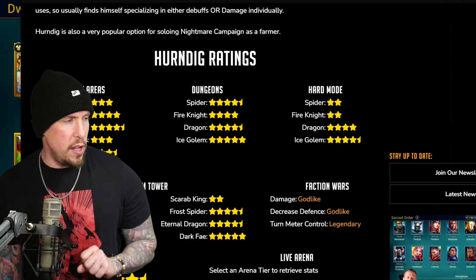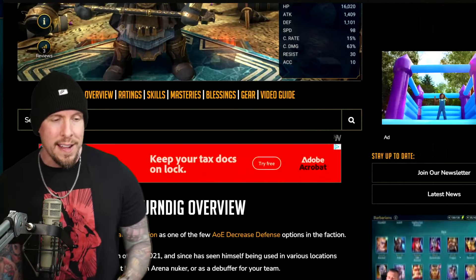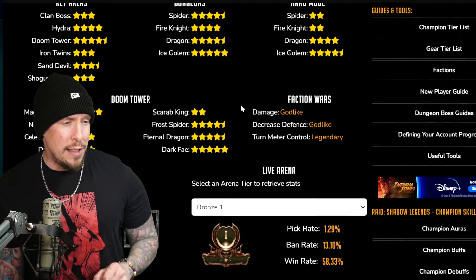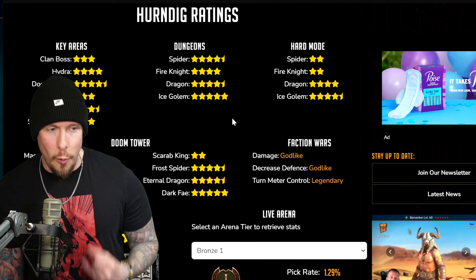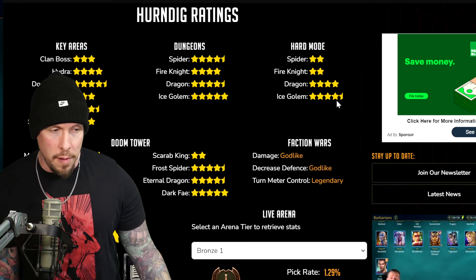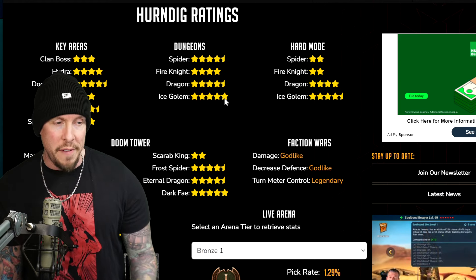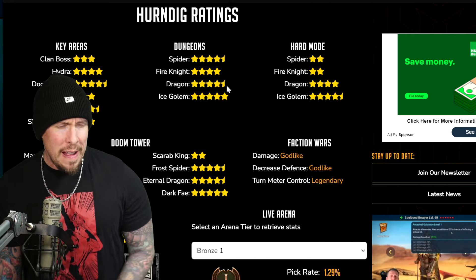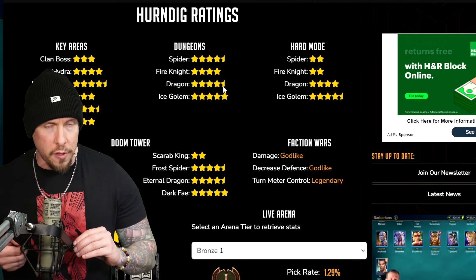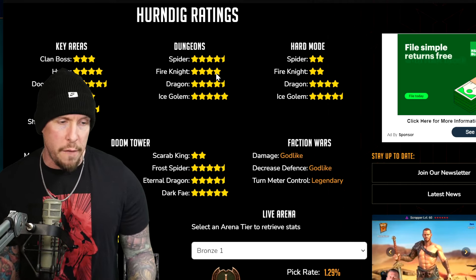On hellhades.com, they give him a 4.5 overall — an exceptionally high score. Not many champions get over 4.5 in the entire game. You can see the versatility he brings almost everywhere. Ice Golem hard — he lands that burn, he's got the decreased accuracy, the decreased defense. Ice Golem normal is a 5 out of 5. Dragon is a 4.5 out of 5. Personally, I don't look at him as an insanely good dragon champion compared to all the other dungeons, but he can be useful for all the reasons we've already discussed.